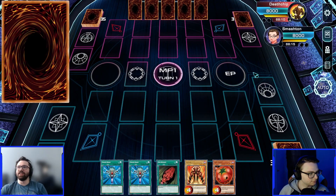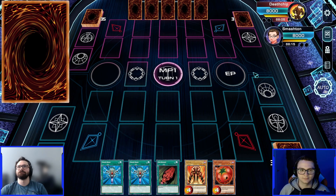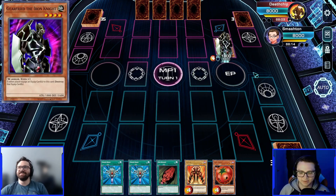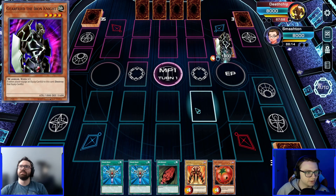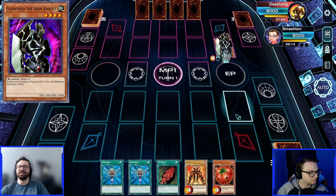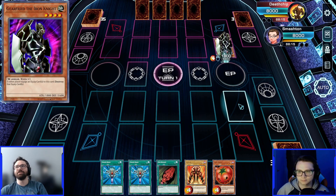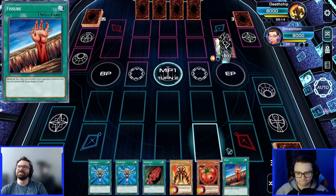That is the best boss monster in your deck. I'll normal summon Gear Freed the Iron Knight. He's pretty big. He dies to a single equip card. Oh no, he doesn't die — it's the equip card that dies. Yeah, that's the reason I played him, in case you dropped a... also he's just 1,800 attack. You can't hit him with Snatch Steal, which is great for me. He's big — deal with him.